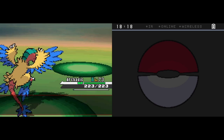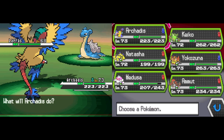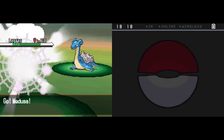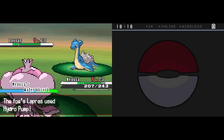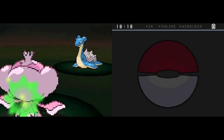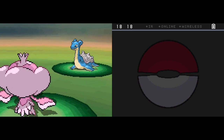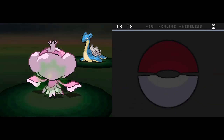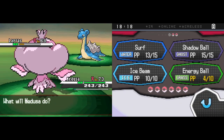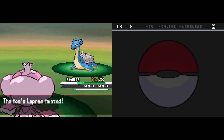One more Pokemon to talk about here is Shuckle — Bug/Rock type, amazing defenses of 230, and every other stat is barely in the double digits. One-note Pokemon is definitely how I'd describe Shuckle. Unfortunately it's not too great — it mainly relies on stalling out the opponent with stuff like Toxic. Its abilities Sturdy and Gluttony both have uses, though Gluttony is probably less useful because of how awful its HP is. Sturdy is not bad because it can guarantee doing something at least. And then Contrary is its hidden ability, which is very random.